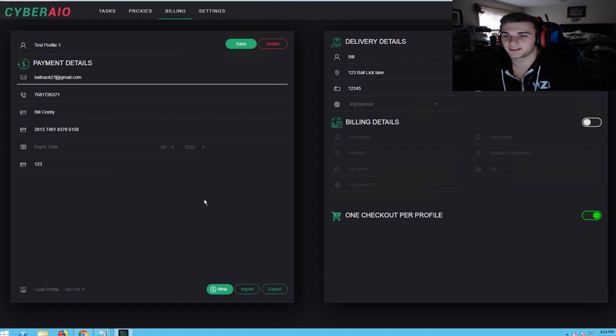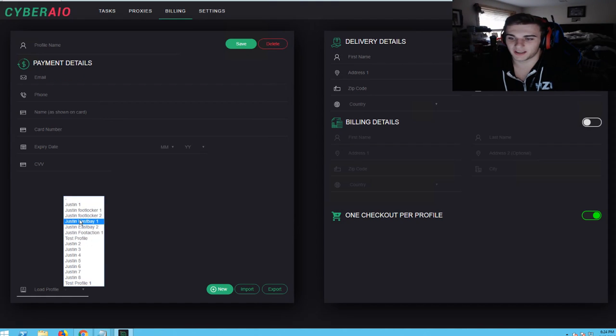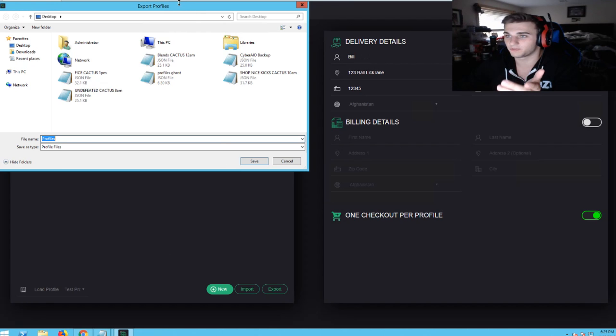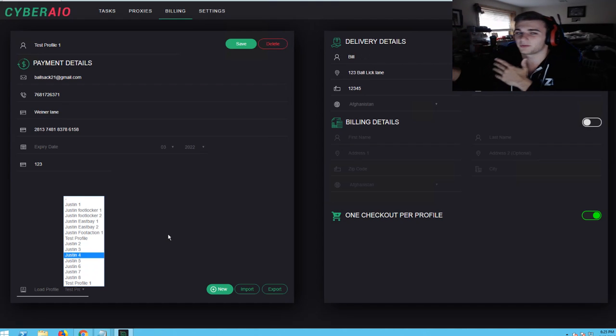What you're gonna want to do is load the profile, change the name, and that will allow you to create another one. So now we have 'Test Profile' and then a new one. We'll change the email and card name — all this is fake. Save it, and it'll appear right here. When you go back to this one, it has all the new information. You can also export all your profiles, which is super useful if you have a buddy with Cyber who wants to send you their details or run slots for them.